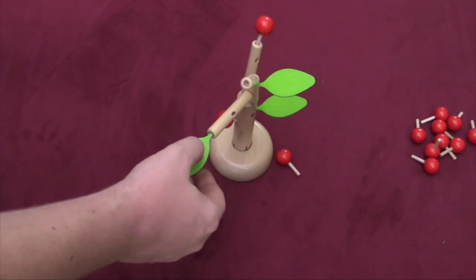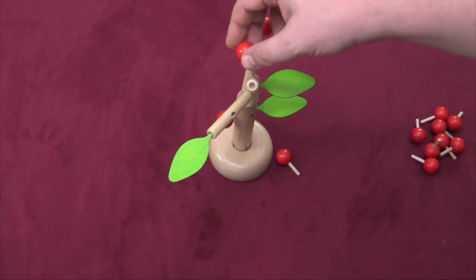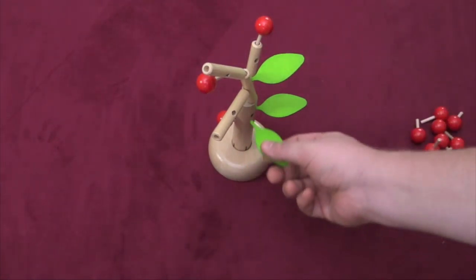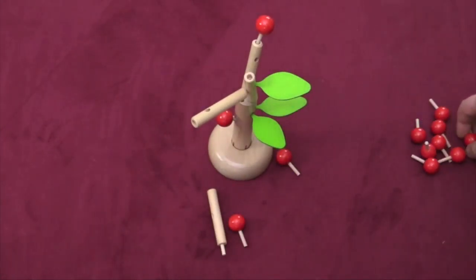The branch pieces are probably the hardest ones to place. Although the leaf, as you can see, can be tricky because it's light and easy to disturb. These cherries are the easiest. You probably want to save them until it's really time to put something in. But as the game progresses, you can see that it forms kind of a beautiful sculpture here — as long as you're not dropping pieces out.